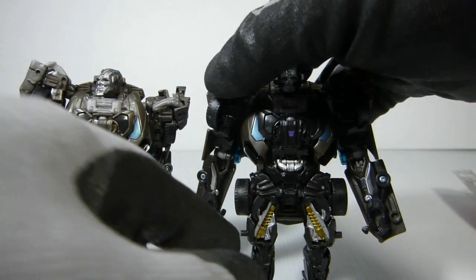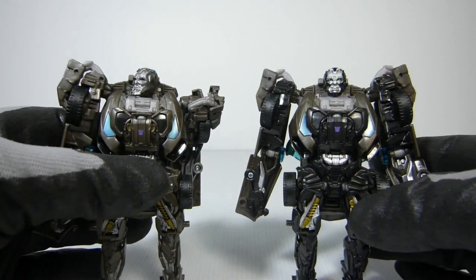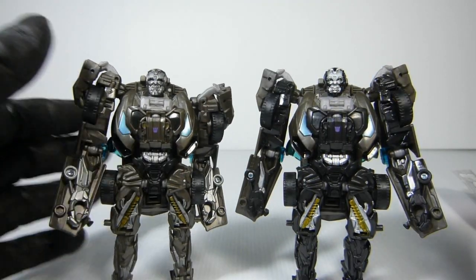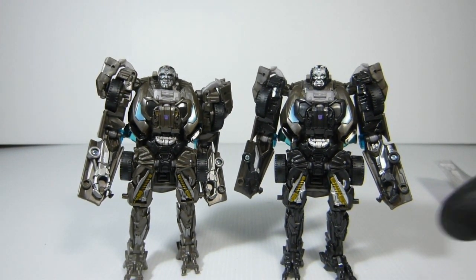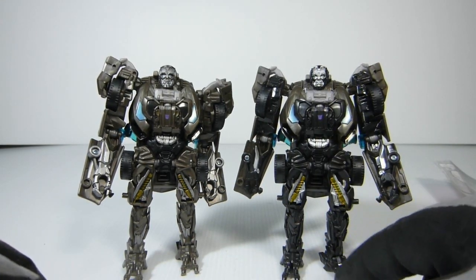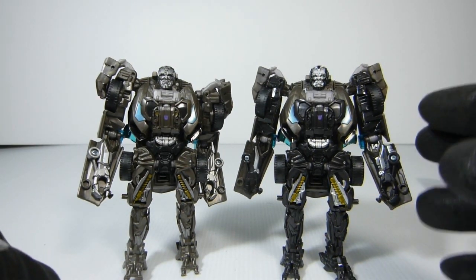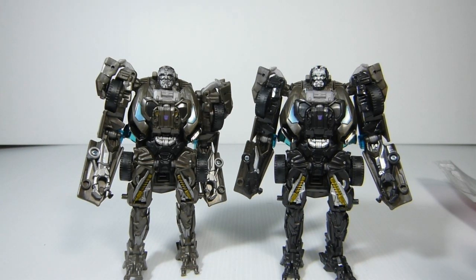It's something that happens whenever they paint eyes — you always get some figure with the eye going off in a goofy direction. But it doesn't kill the figure. Let's put both of these together to look at the bodies. The Japanese one has much more black, and I do wish they had painted the entire vehicle black — I think that would have really looked great. Black chest, warm gray, black on the arms, nice silver accent, black legs all the way down. I think it suits the character more to be black, but having the warm gray car color weakens the figure.